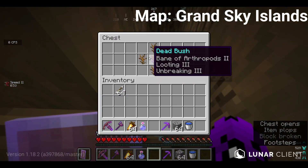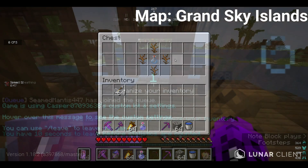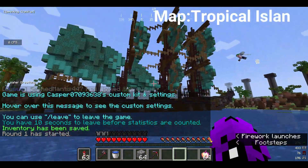Down there there's gonna be a room with a lantern and a chest that has a dead bush containing Bane of Arthropods 2, Looting 3, and Unbreaking 3. The next easter egg isn't that hidden, but it's still cool.